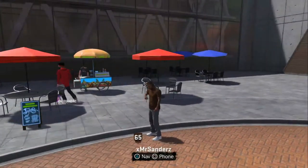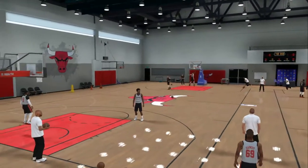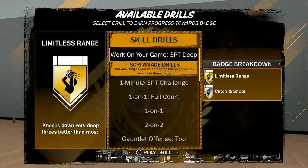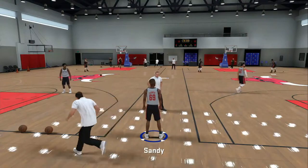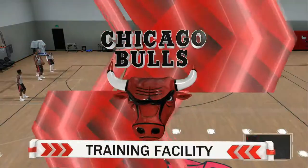After a game, I go straight to the training facility and select limitless range. You do not want to do the skill drills because they're limited on how much badge progress you can get. Instead, you want to do the one-minute three-point challenge, which I'm about to show you.